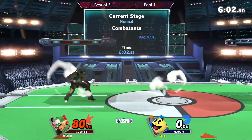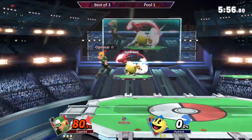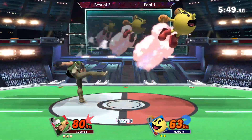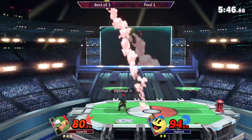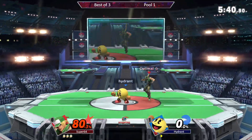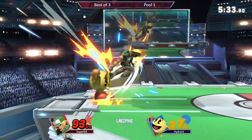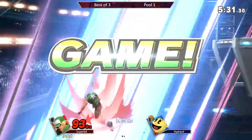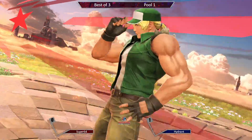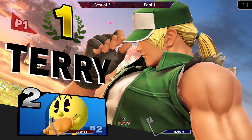Jab, jab, Power Dunk is gonna take the first stock again. Super drawing first blood here in the set. Hydrant using those I-frames, grab spawn to charge up the bell — that's the most dangerous part of Pac-Man's bonus fruit. Coming out a man possessed at the moment here. Terry not playing any games — a charge rising tackle there with that 8% clip. Wow. Super didn't even — a free stock in what was that, like a minute? A minute and a half? That was insane.